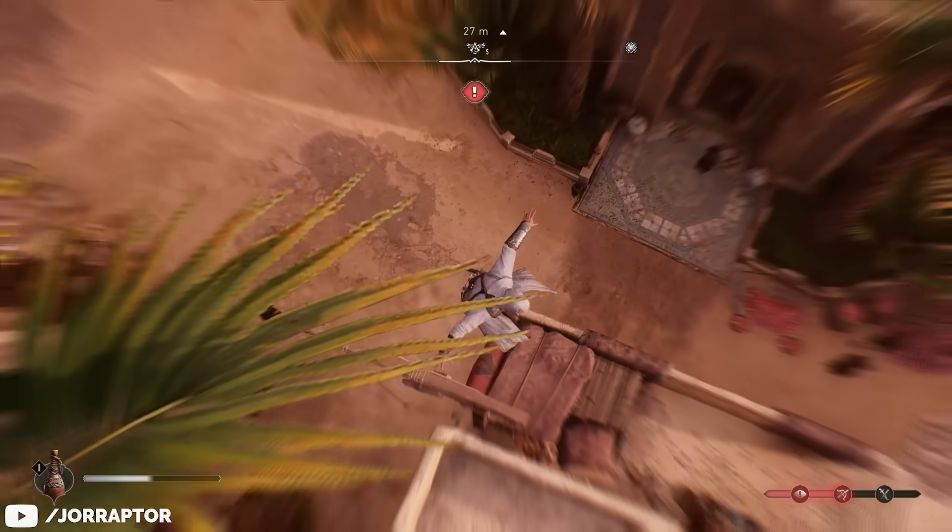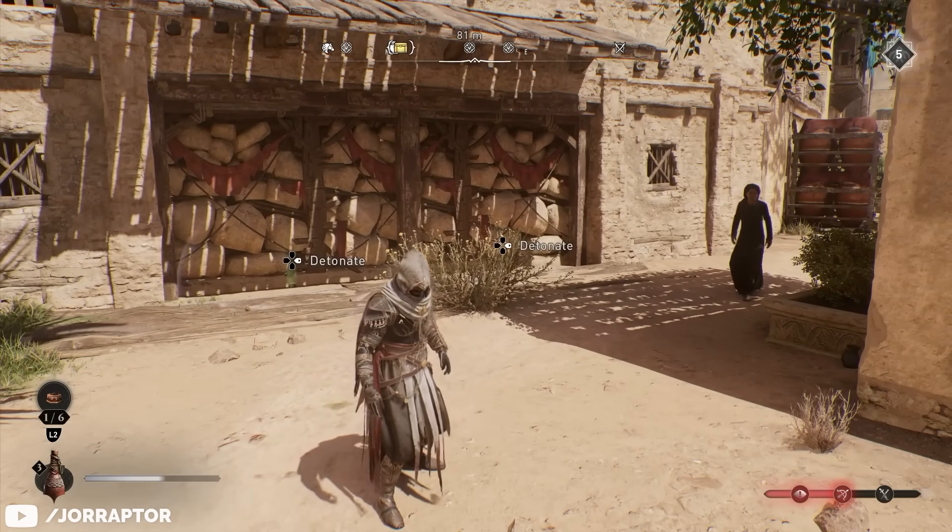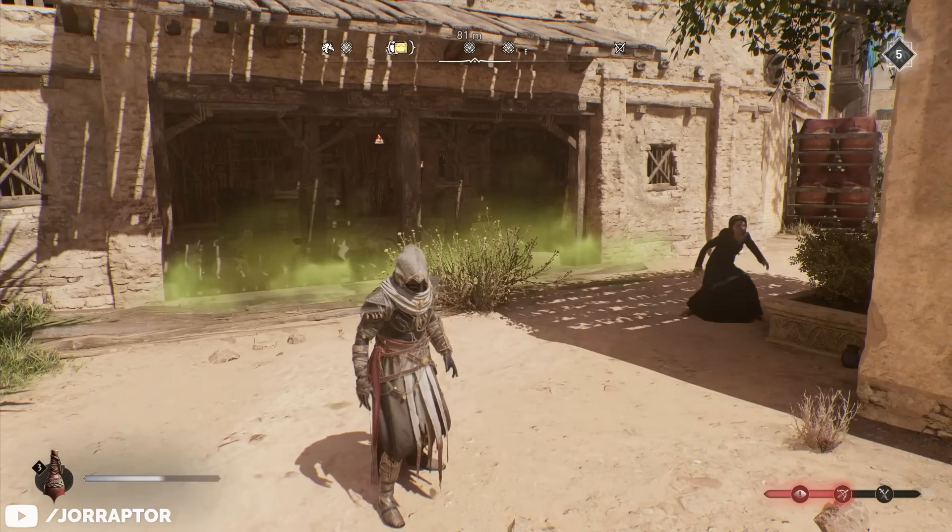Assassin's Creed Mirage has way more secret tricks that you probably did not know about. Yes, you can skip breakable walls and way, way more.